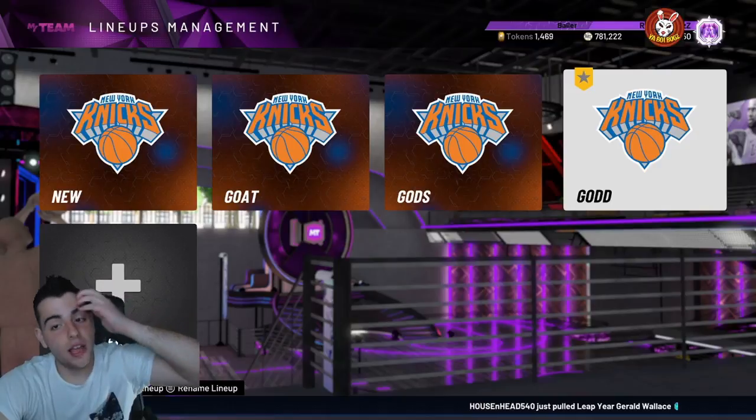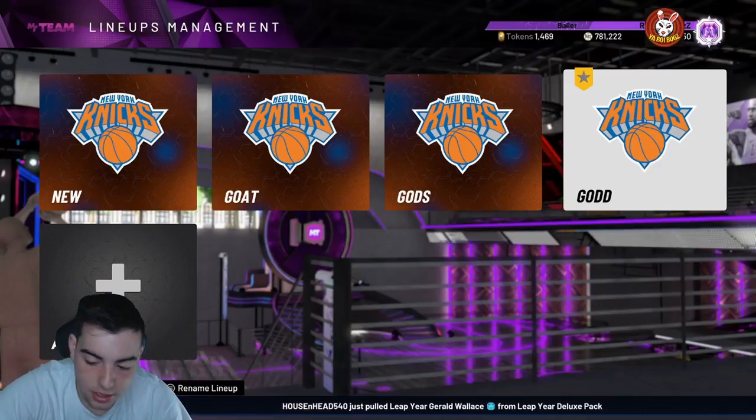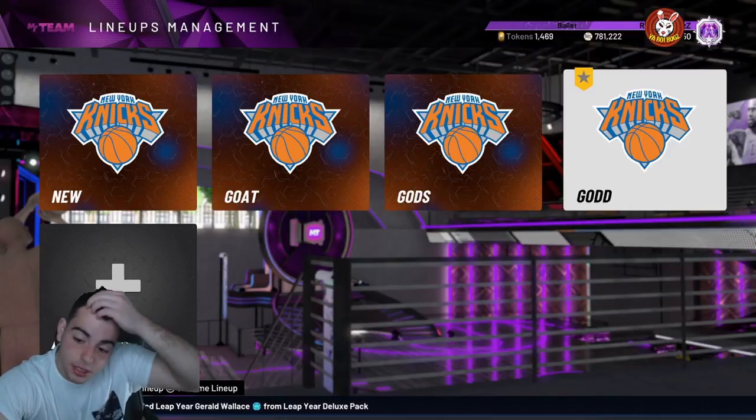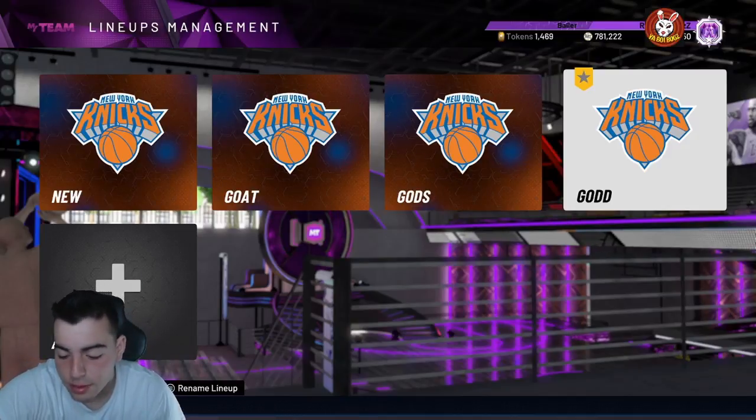He has pretty much every badge you want — 30 Hall of Fame badges. It's GG to the 2K community. Whoever doesn't have a lot of MT, I honestly feel bad, because you're gonna go against Giannis now. A 6'11 point guard — I don't know who's covering him. If you hit iso with Giannis, set a pick, whatever you want to do, it's rap. He's the best card in the game in my opinion.